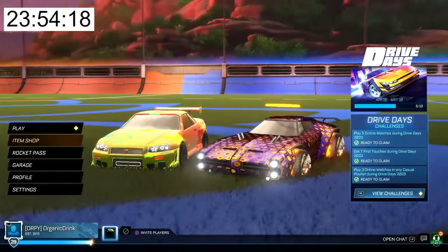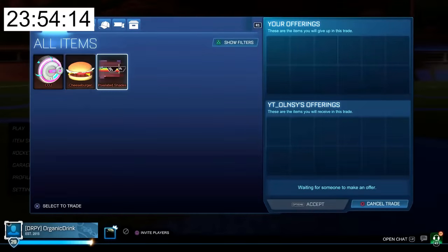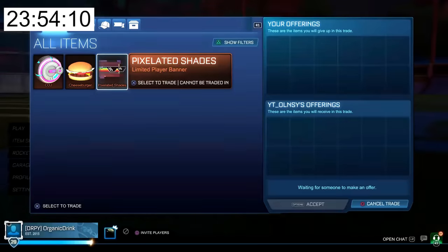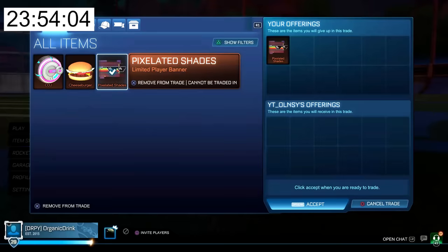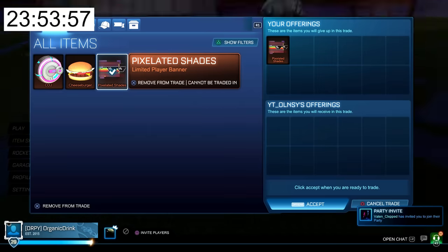So if you give me a free 100 credits, just a free 100 credits, I will take your mom out on a very good date, like to McDonald's, like whatever. I'll marry her and everything. Man, that's a hard one. Come on, I really need it. I really, really, really need it. I really need the one.